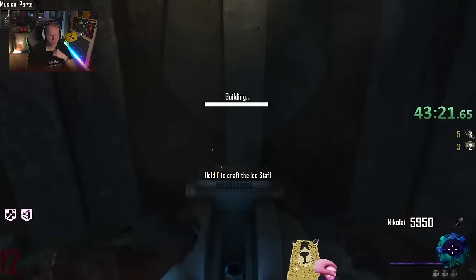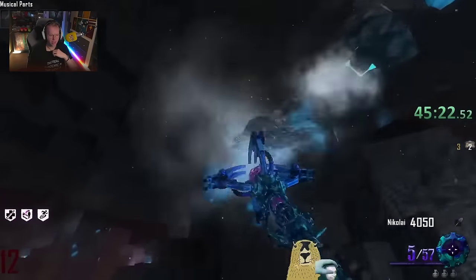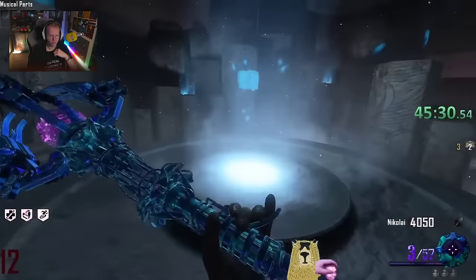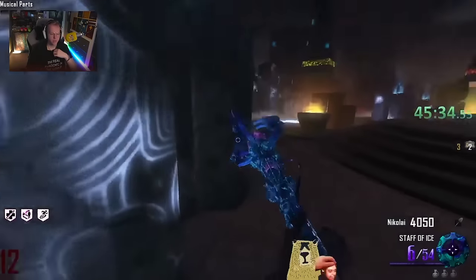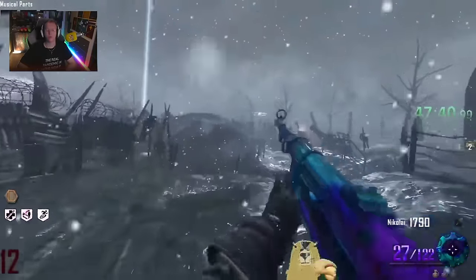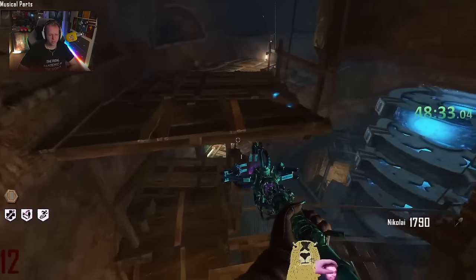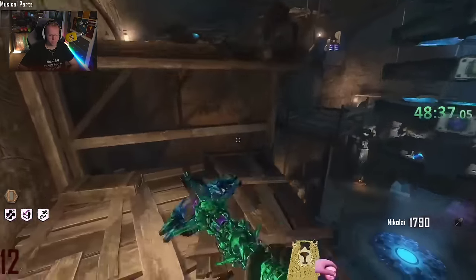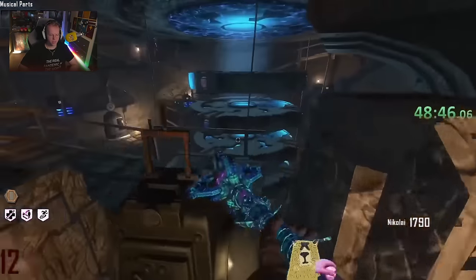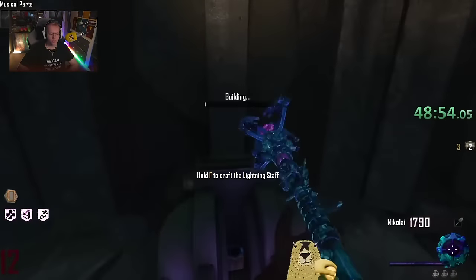He's already 40 minutes in and doesn't even have a full upgrade — this just proves that Origins is a whole other level. So there we go — he's got ultimate Wind. Now he's crafting ultimate Ice. It's his only ultimate currently. He's about to get ice staff upgraded. I would have waited to get all the other ones built into the pedestals and then start firing — fire is always better to do last. He's got Stamina Up too — Origins is different. We're almost done. He's got two upgraded, one almost upgraded.